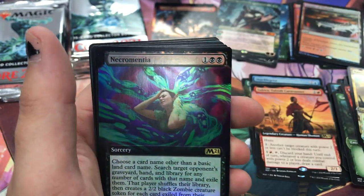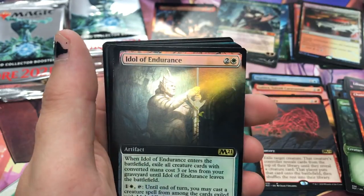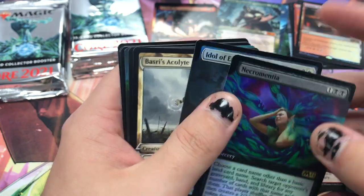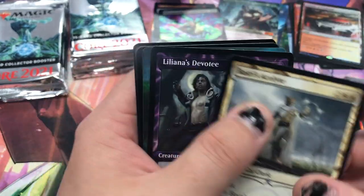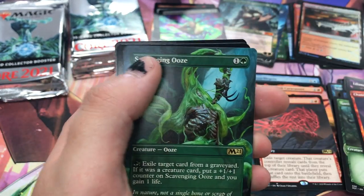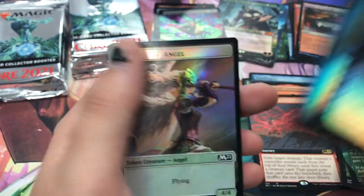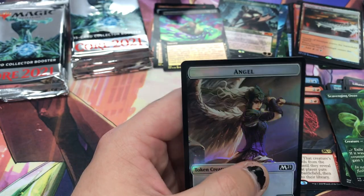Transmogrify. Our borderless foils have been garbage, let's just say that — but like, does it even matter? We got two borderless foils! This set seems insane. Two borderless foils and one other thing — I'm so confused. Alt art Skyclave Shade non-foil and you get alt art foils. That pack kind of sucked even though I got two borderless foils.